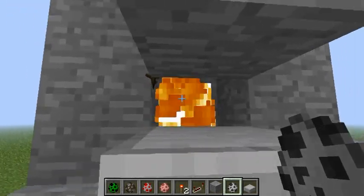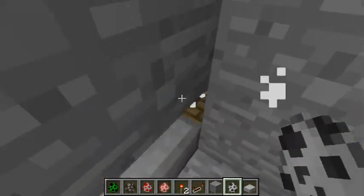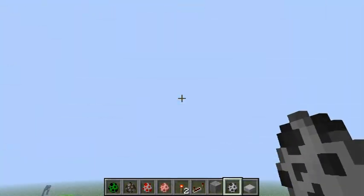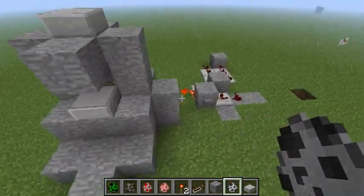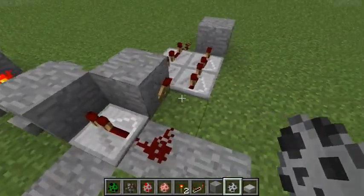They would stop burning at one heart, half heart - one hit KO. Perfect for a little skeleton XP farm. Instead of bringing them up all the way with a water tube, you can have them fill up in here very fast, let them go down instead of going up. It's pretty cool.